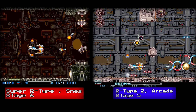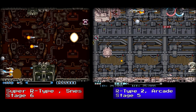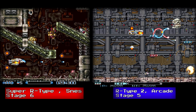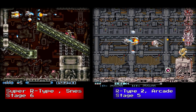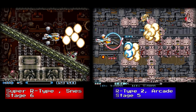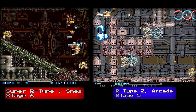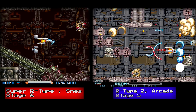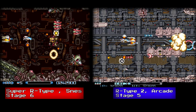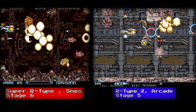Stage 6 on the Super Nintendo is a recycling factory — a Bydo graveyard where the remains of defeated enemies are collected and recycled, with elevators and belt conveyors seen throughout. The arcade version is called Additional Base, and it looks like you're inside a huge holding facility of ship parts, with enemies dumping metal computer equipment to block your path. The Super Nintendo version, as always, has a darker background. When it comes to the music, the arcade version wins — it's creepy and suspenseful versus the Super Nintendo's laid-back composition.